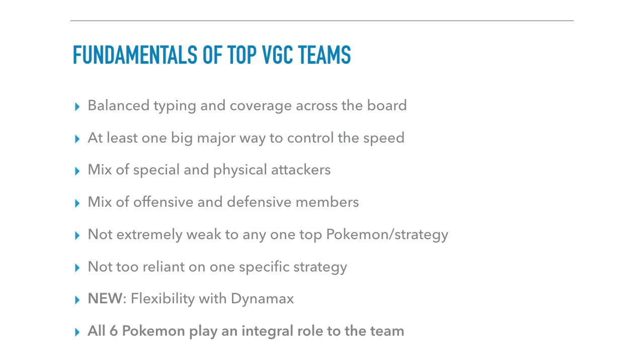Overall, for a top VGC team, you want all six Pokemon to play an integral role. It doesn't mean you have to bring all six every game, but each should contribute something. Sometimes the last Pokemon is used specifically as a tech matchup for an obscure strategy you have a bad matchup against. Even just having a Pokemon in team preview that can scare things off has an important effect. The mark of a good VGC team is one where you can say each Pokemon really contributes something to the team.